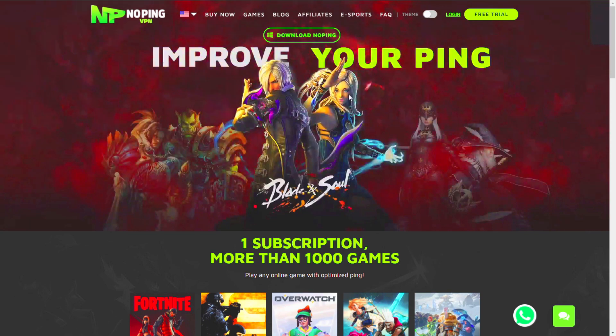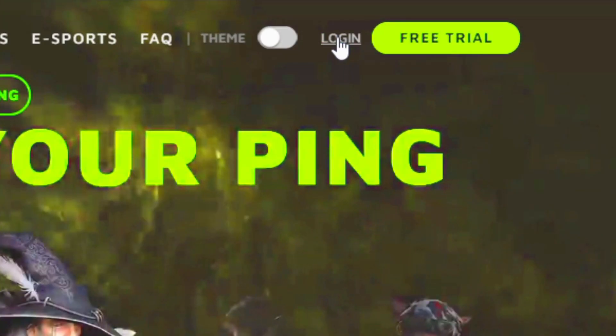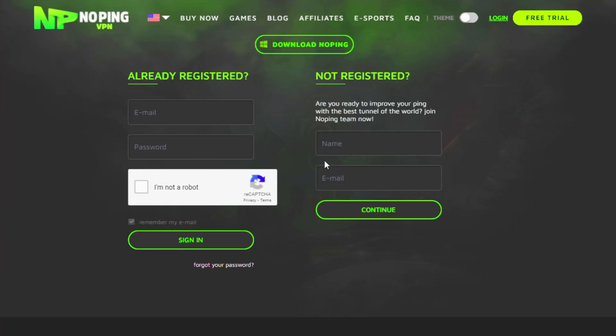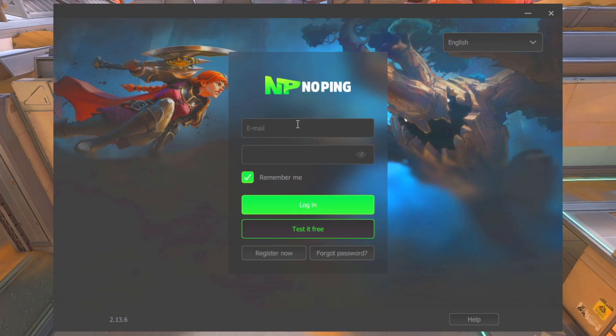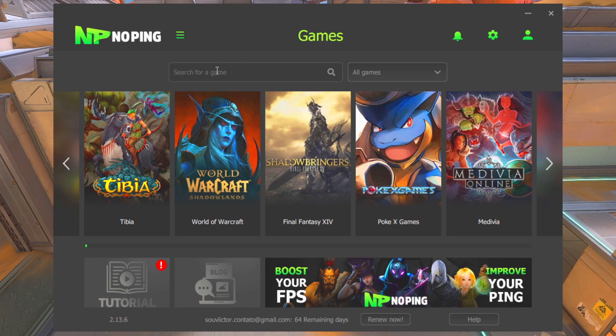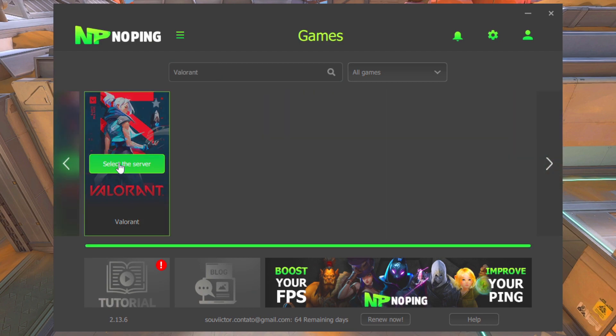Open the NoPing website through the link in the description below, then click on Login. In the section 'Not Registered', type your data to create an account, then download and install NoPing by clicking on Download NoPing. After installing, open NoPing and log into the account that you've just created. In Search for a Game, type Valorant and click on Select the Server.